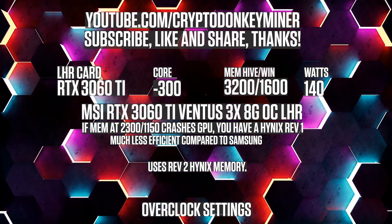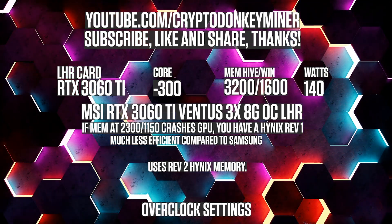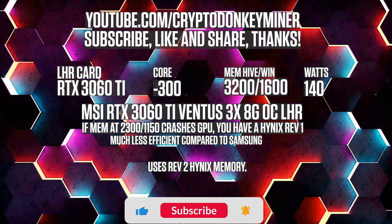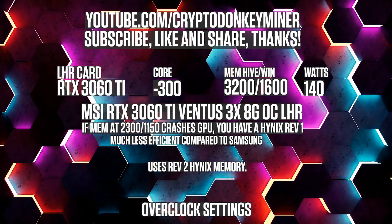Overclock settings for the RTX 3060 Ti Hynix Revision 2: core minus 300, memory in Hive 3200, memory in Windows 1600, watts 140.